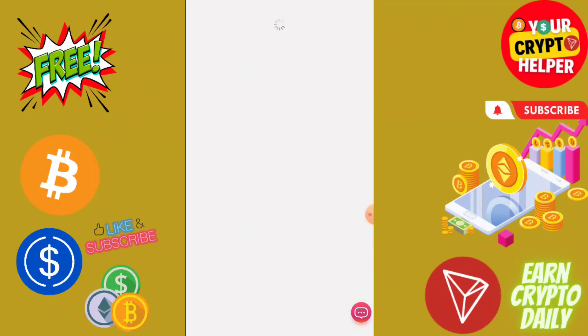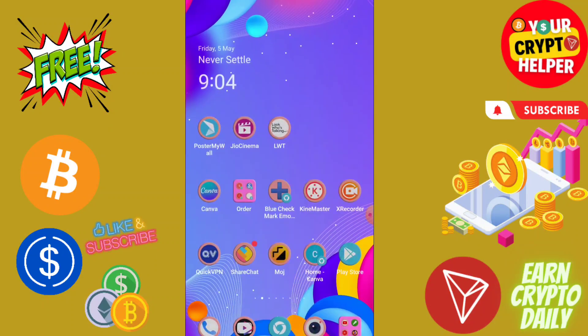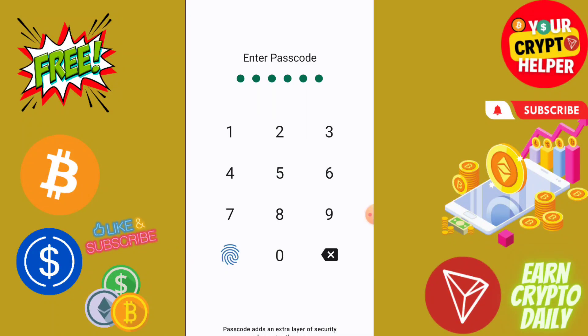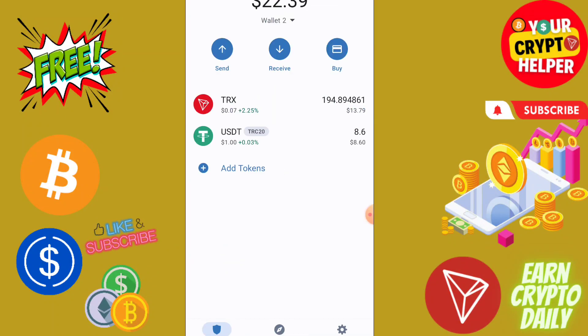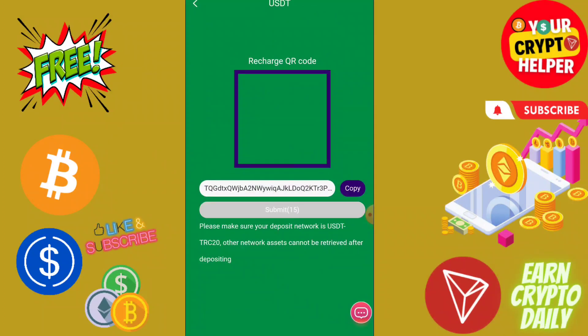Click on recharge and copy the QR code, then go to your wallet. Click on USDT and paste the address and enter the amount. After sending USDT, click on submit.